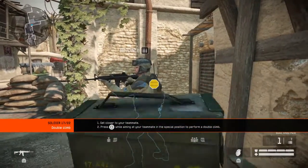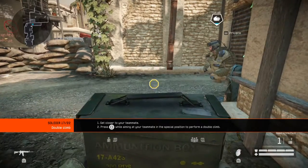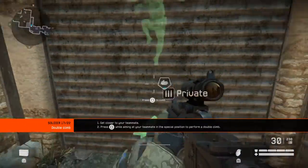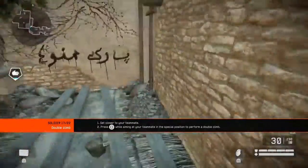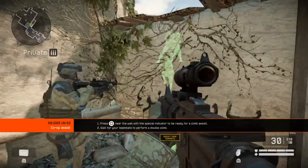With the help of your teammates, you can scale very high walls. Perform a double climb. You can also assist your teammates with double climb. Help your teammates get over the wall.